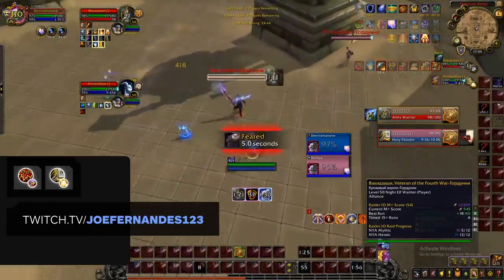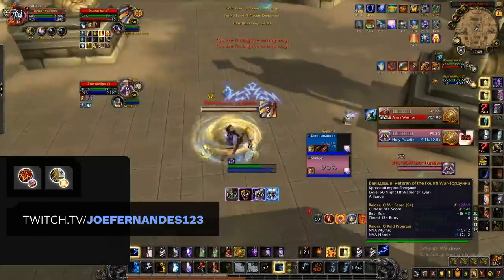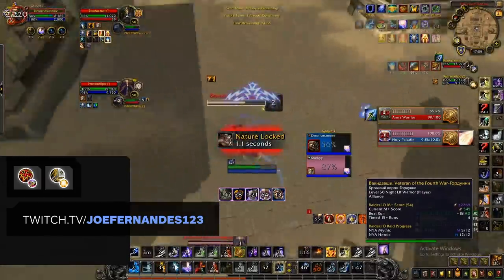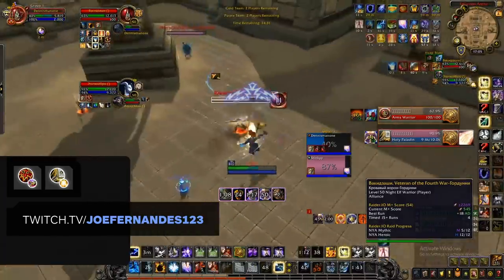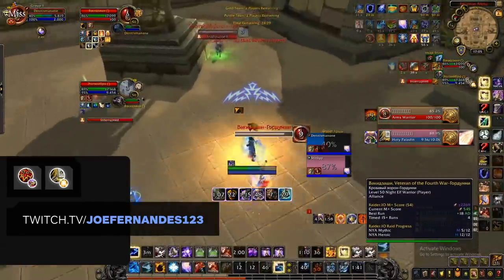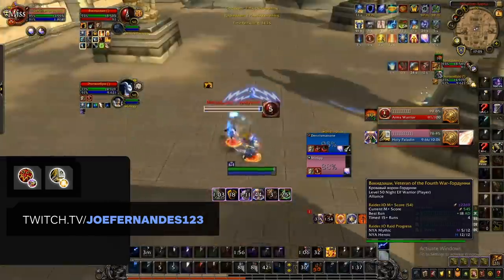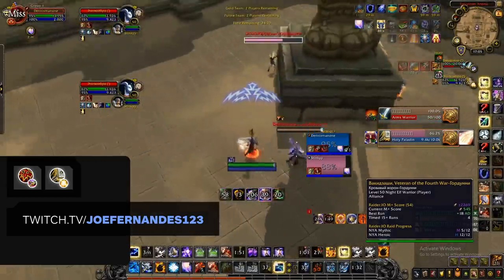Showing some love to lesser-represented specs: Enhancement Shaman. Enhancement struggles with a reliable stun and survivability, resulting in their best partner being a Holy Paladin. You get the reliable stun from Hammer of Justice, strong defensives with Sacrifice and Bop, and Holy Paladin is the best healer to assist with damage during Heroism or Bloodlust windows utilizing Avenging Crusader. While not the strongest composition, you can still burst down targets while they're stunned.